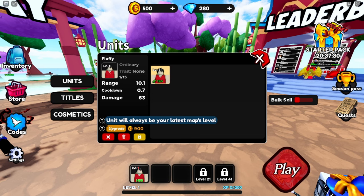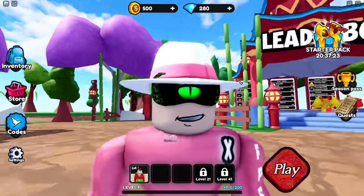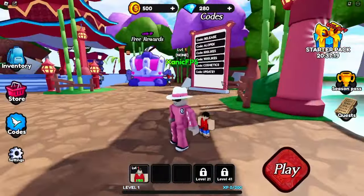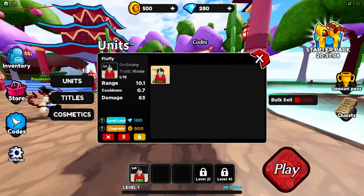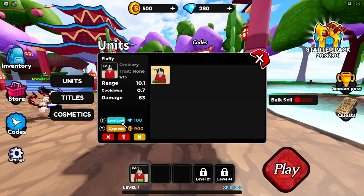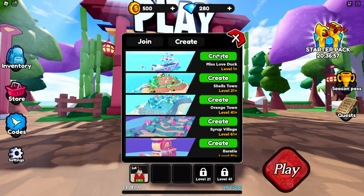What does level lock do? It says the unit will always be your latest map's level. That sounds pretty interesting - I might not want to waste gems on it though. Let me check the maps. It says level 121 is your latest. I try it but it says you cannot level lock to start a unit - so it scammed me. Okay, let's go play the game.